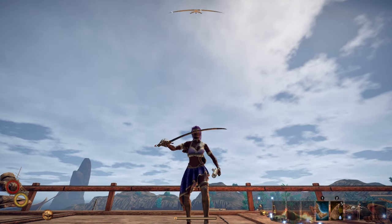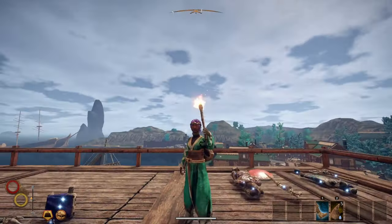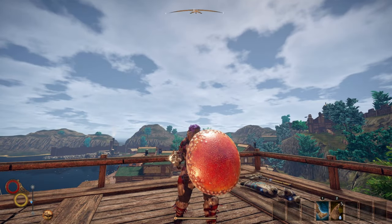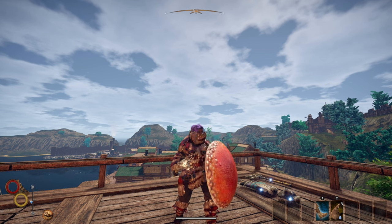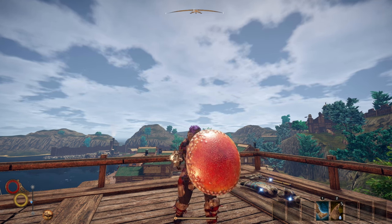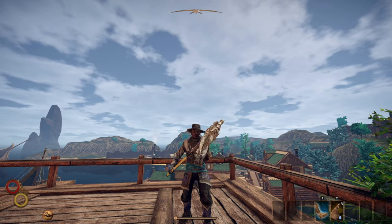These are not meant to be full build breakdowns. Rather, they will be mini builds that can carry you through your faction quest until you decide what skill trees to take. I will be covering armor and weapons that make for nice attack combos and easy survivability. Feel free to let me know what you think about them down in the comment section.